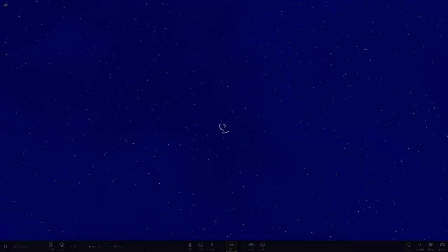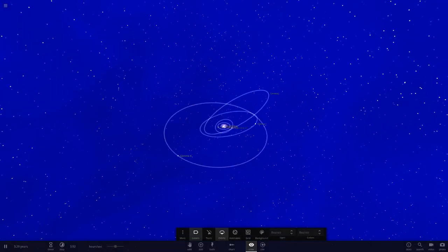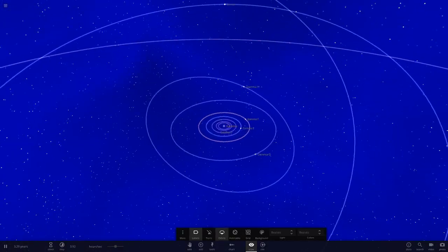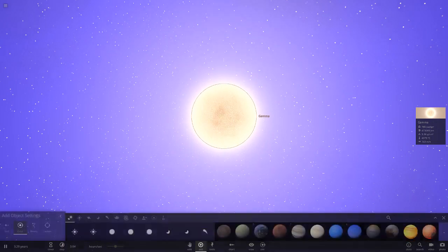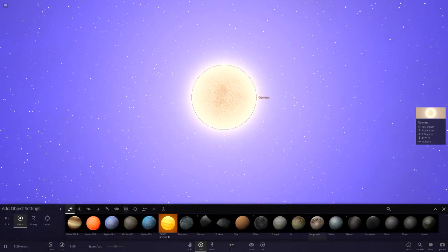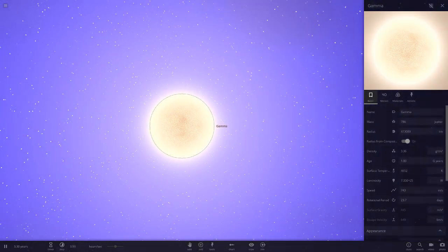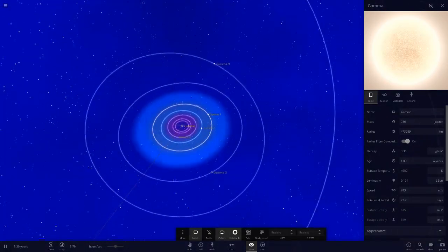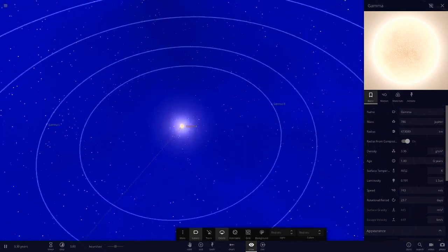Let's get an overview of the Gamma and Pulse system. I like the usage of all the different orbit shapes. The main star Gamma looks a little smaller than the sun - let's do a quick comparison. It's 0.19 suns, so 19% the brightness of the sun. Let's take a quick look at the habitable zone.